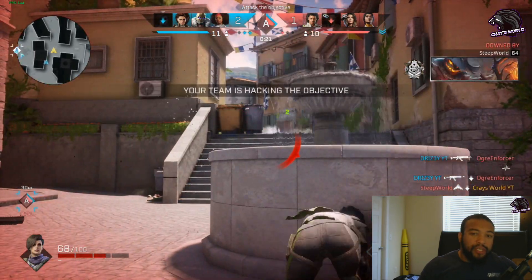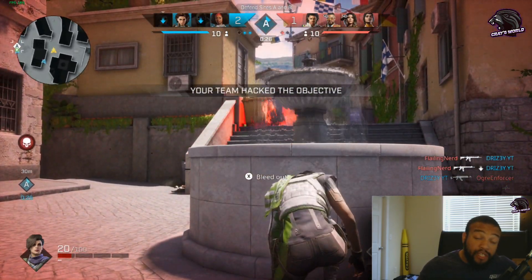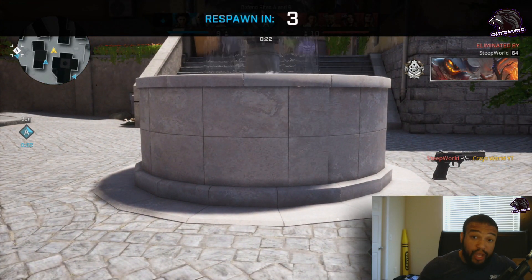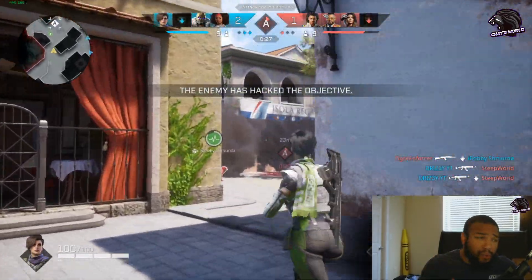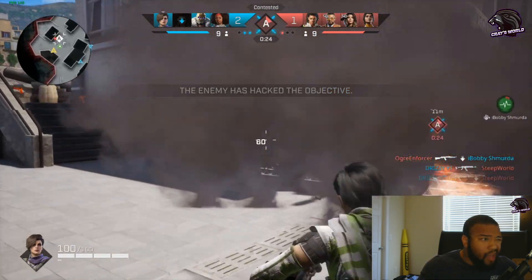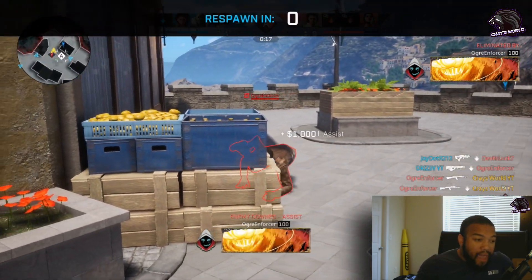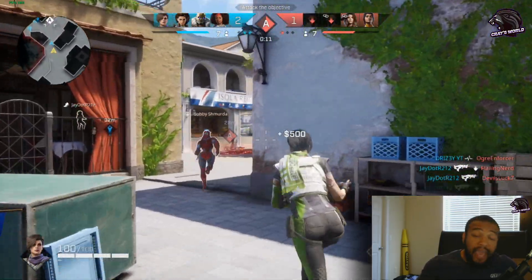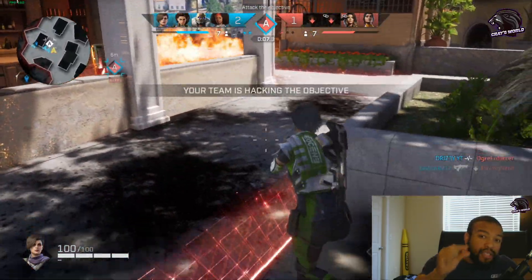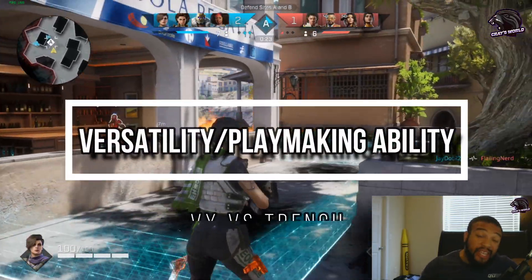A great buff for Trench would be if his barbed wire ticked away at your health — maybe not as rapidly as Vi's poison, but just chipping away two health per second while you're in it. Because it is barbed wire — in real life that hurts. If Trench's barbed wire laid down just a little damage per second, I think it would be a lot more useful than it currently is.